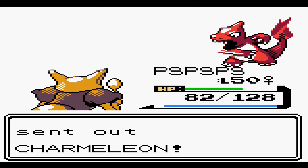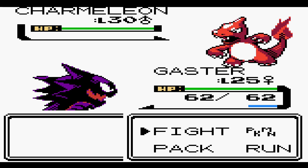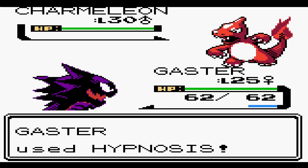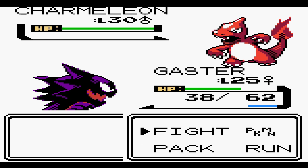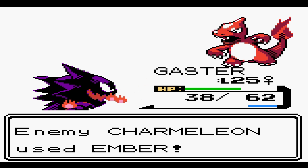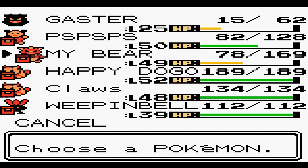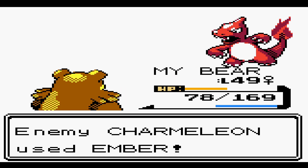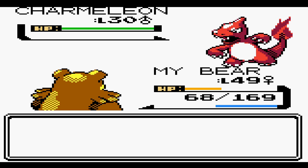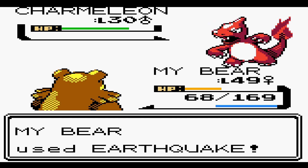It looks like we're heading towards Fuchsia City, and we are. We're planning on taking down the Fuchsia City Gym Leader. If you remember from Gen 1, Koga was the Fuchsia City Gym Leader. Well, who's replaced Koga now that he's part of the Elite Four? We'll find that out in-game, but I'll just say it now — it's not really that big of a secret. The gym leader for Fuchsia City Gym is actually Koga's daughter. I don't know if she was ever mentioned in Gen 1 — I don't think she was, but I could be wrong.